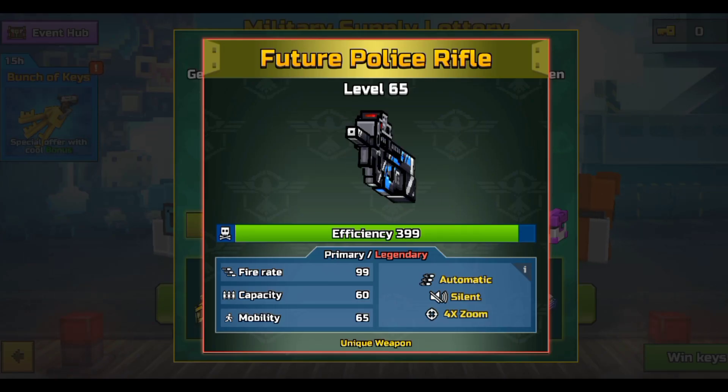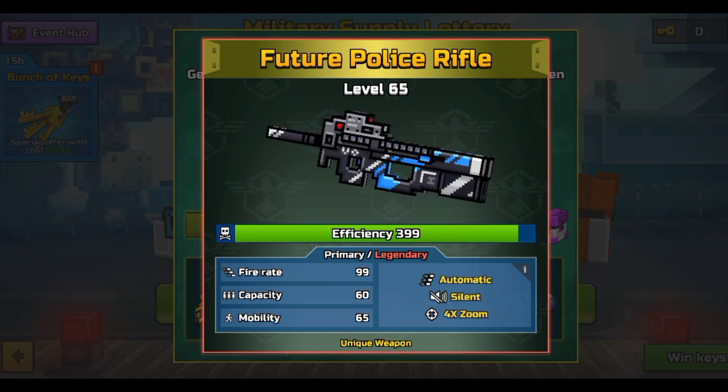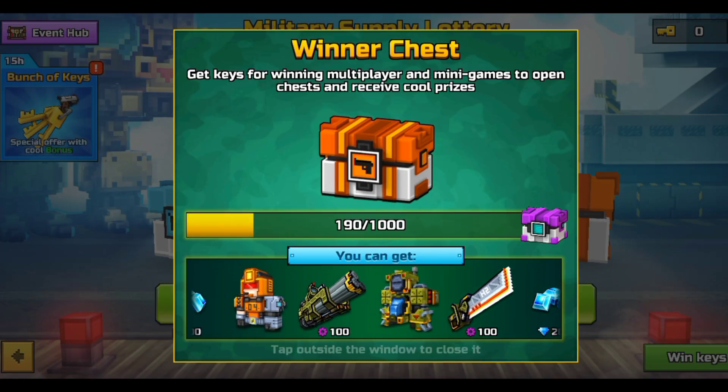Next up we have the Future Police Rifle — just an ordinary primary. It has pretty good damage, so if you guys get it, it would be pretty good for you.